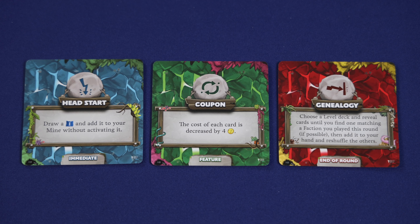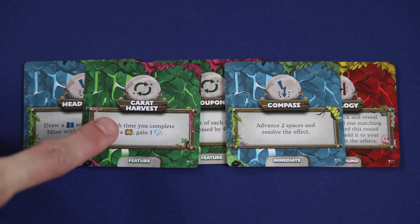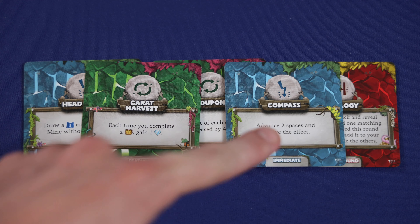For instance, this card will reduce the cost of cards played by 4 coins. And then some event cards are end-of-round event cards. These cards have to be resolved at the end of the round after everyone has completed the mine phase. The effects of these event cards have to be fully resolved if possible, and if it's not possible for a player to fully resolve the effect, they just need to resolve it as much as they can. All of the effects on the event cards are fairly straightforward and easy to understand.